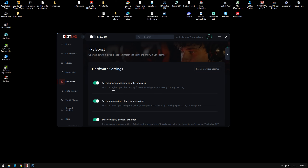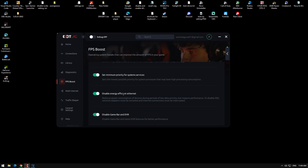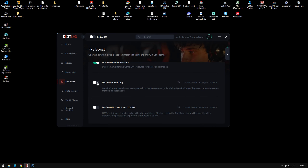In FPS Boost, turn on Set Maximum Processing. Turn on Set Minimum — this sets the lowest possible priority for system processes that may have high processing consumption. Turn on Disable Energy Efficient Ethernet, which reduces power consumption and causes lag. Turn on Disable Game Bar — this disables Game Bar and Game DVR features for better performance. Don't turn on the next one; it's set to Disable by default.